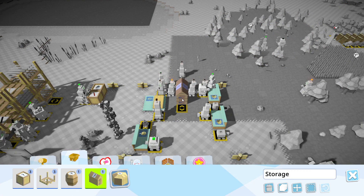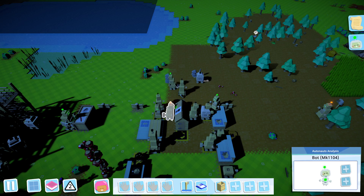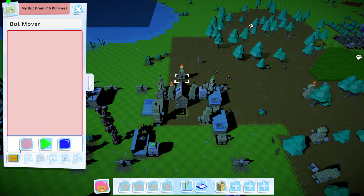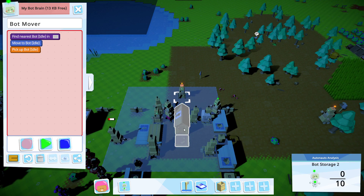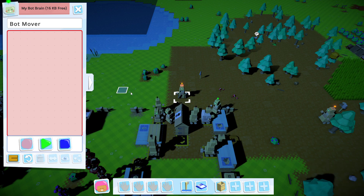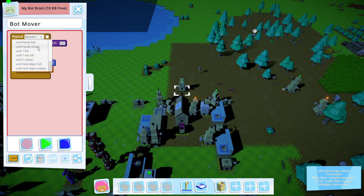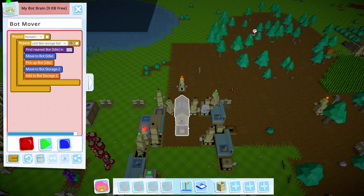If I do a bot storage right here in the middle, then we can just come here and pick it up. I'll just have to train one of you - you'll be 'butt mover.' You'll pick up the one in here and then put it into that one. Please do that until this one is full, forever. So this will just keep going until this one is full.